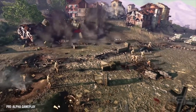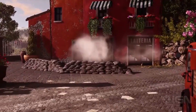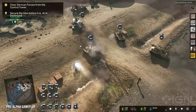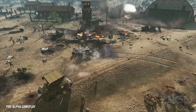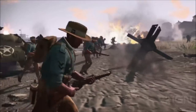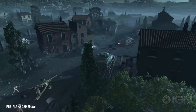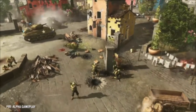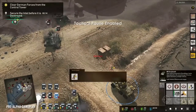Company of Heroes 3, after fighting through the western and eastern fronts, is now heading to the Mediterranean. You'll fight in a campaign set across Italy, with North Africa teased as well. The campaigns are turn-based and take place on huge maps evocative of Total War, with discrete objectives but the freedom to explore and conquer however you want. As you take territory you gain resources for your troops, but you'll need to keep supply lines open or your units will suffer.